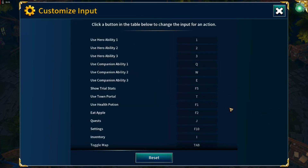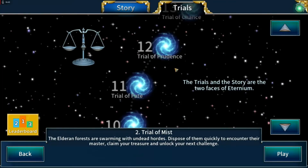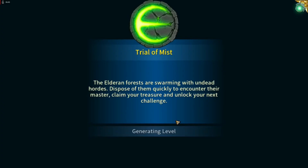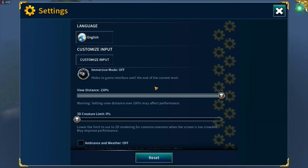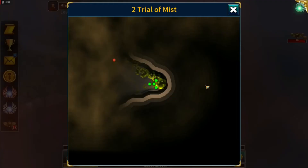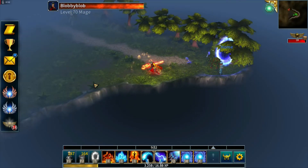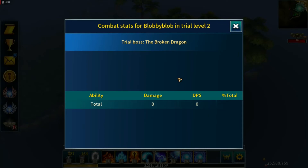I'll hit the reset button. Let's toggle the map on and off — the key for that is Tab, it turns out. One last thing: we used to have a button to show trial stats but it doesn't appear anywhere anymore, so you'll need to remember your key binding for that. The default is F5, which will bring that up.